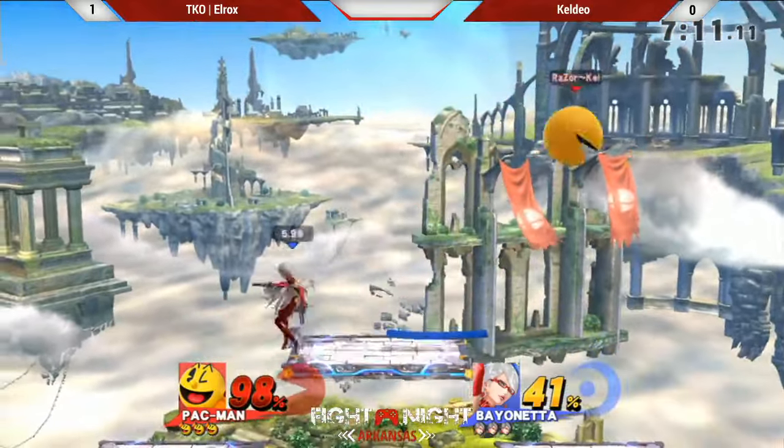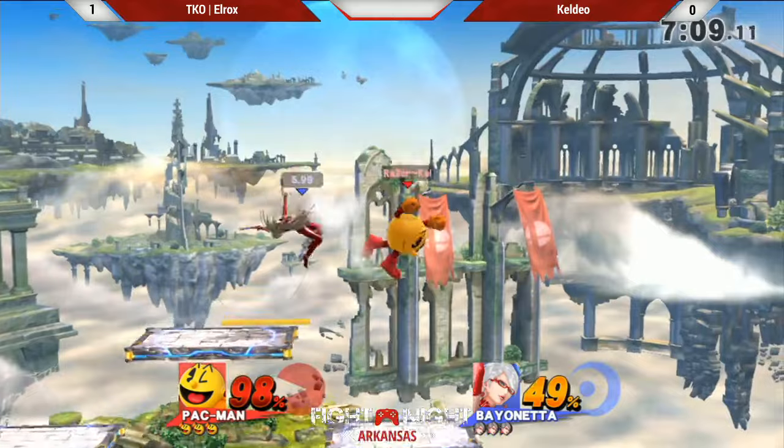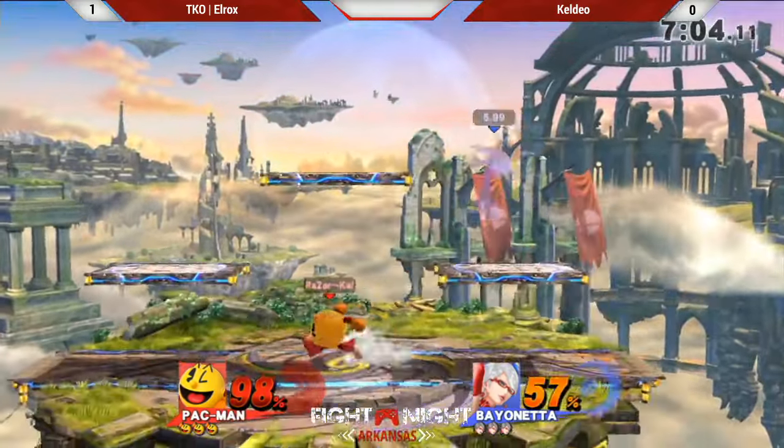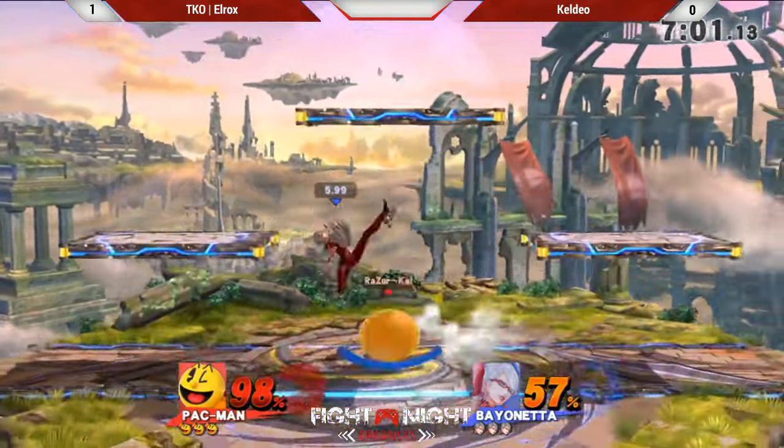Alejandro is just having a little bit of trouble with his combos — getting anything out of him other than just damage. Because he's taking him to the top, but he's not getting that kill. And I feel like I've seen him have this trouble all day.